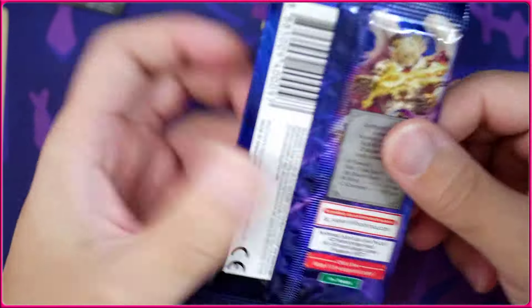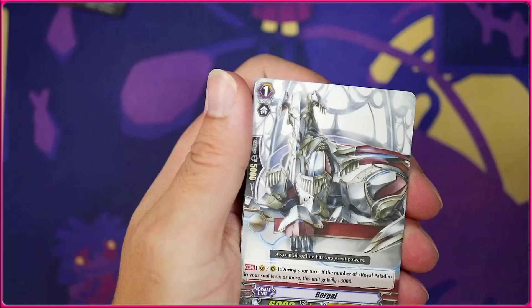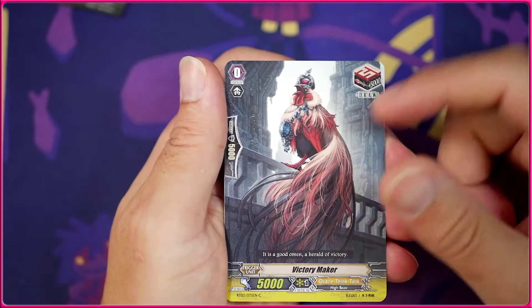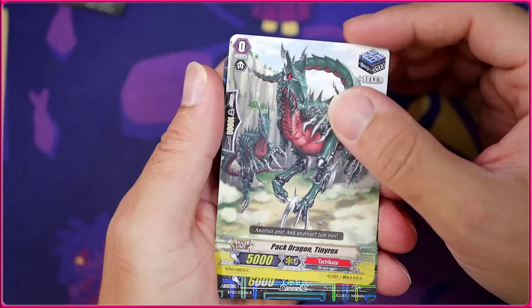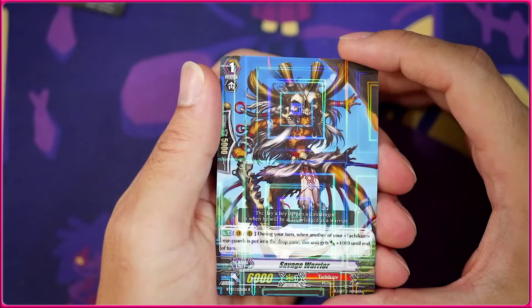And then we've got the very last pack here for Demonic Lord Invasion — let's see if we can get a big one. We got the Thuzzer, the Borgol, the Victory Maker — very cool. We got the Pack Dragon Tiny Rex, and our very last card is just going to be a rare — the Savage Warrior.